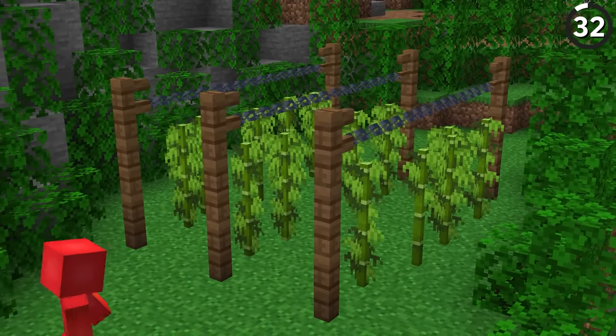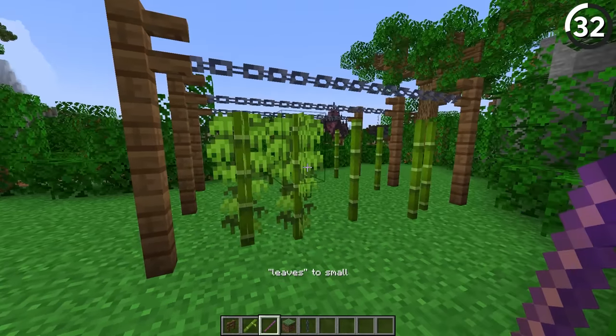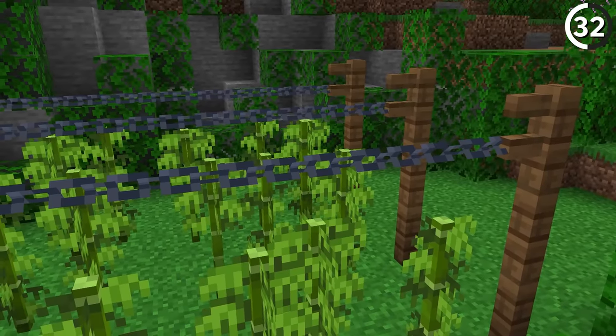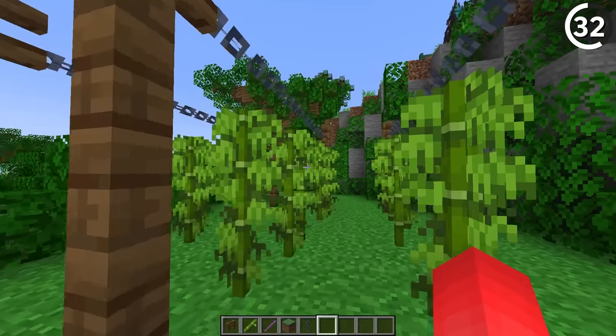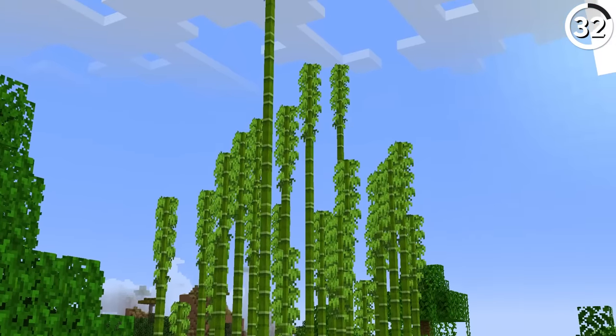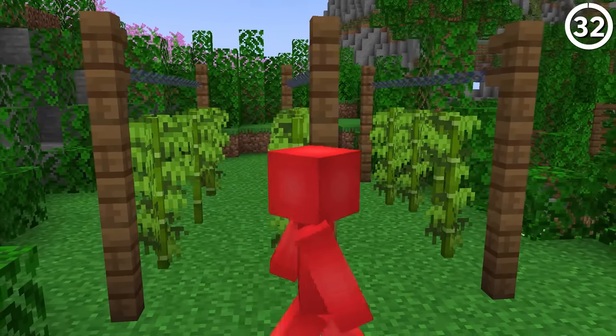Here's how to make your bamboo farm look ten times better. With the help of the debug stick, we can add in different leaves to your bamboo stalks and essentially make them into a whole new plant. Then by adding fences on the side and iron chains above, we've got ourselves a new farm to put on display. With how fast bamboo grows, it might be nice to have the chains so the rest of it doesn't get messed up.